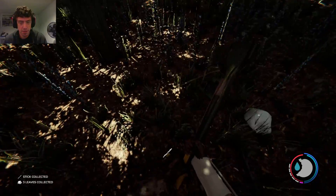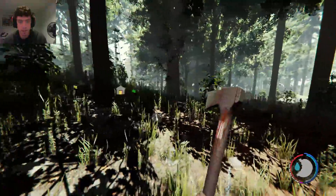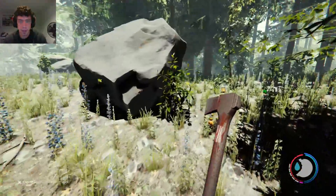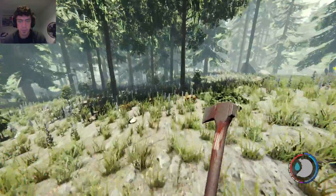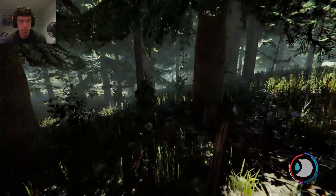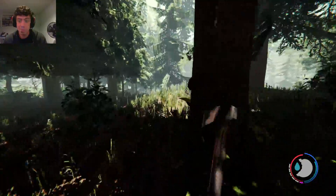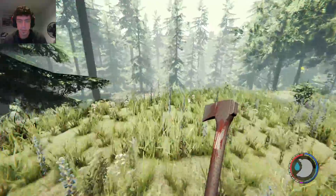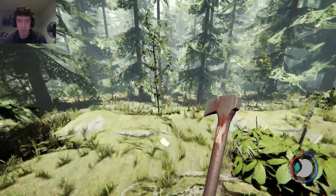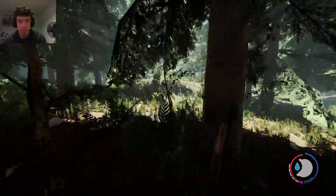We're gonna go ahead and load up on sticks. That way if we need to build another makeshift house we can, like the one we had before. We are looking for the giant crater hole thing. Once we find that it'll be awesome — we can find the cave entrance to it and progress even more.